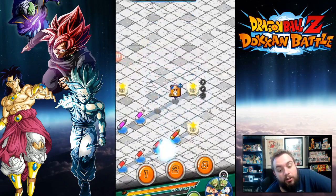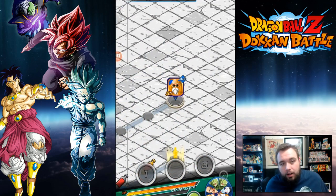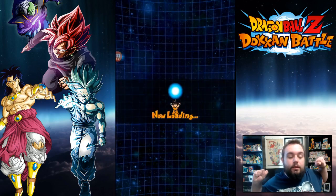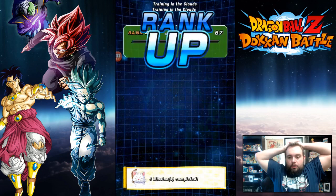I may as well grab that one purple one. Because if you happen to get the LR in your summons, hey, dope — maybe you're going for a specific LR. Maybe you're going for Majin Vegeta, maybe you're going for Goku Black, maybe you're going for whatever. So go for whichever one you want to go for.